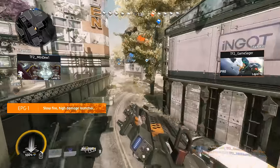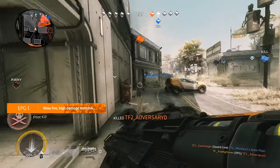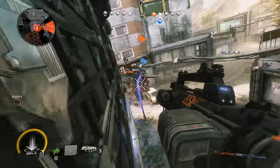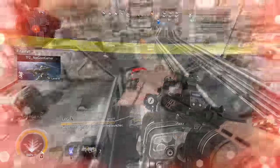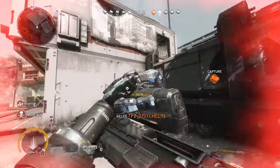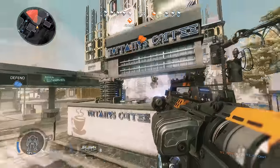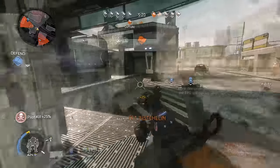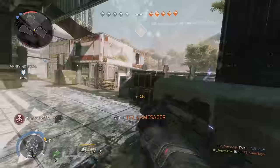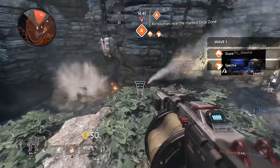Next up we have the EPG-1, firing single large projectiles with slow travel time at a low rate of fire. It makes up for these shortcomings with very high damage and good area of effect damage. Combined with the Gravity Star, this weapon can allow you to bend shots around corners, or simply force groups of enemies to eat all the damage. I find it to be the most effective versus enemy pilots and minions, and just plain fun to use when you consider the way you can bend engagements combining this weapon with the Gravity Star.